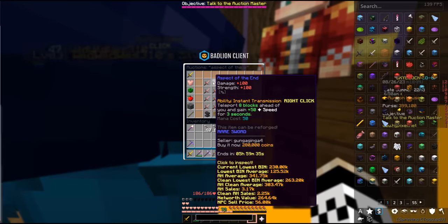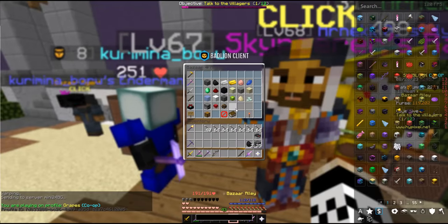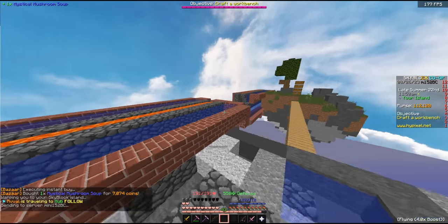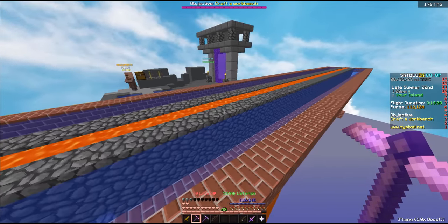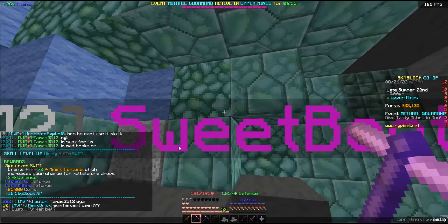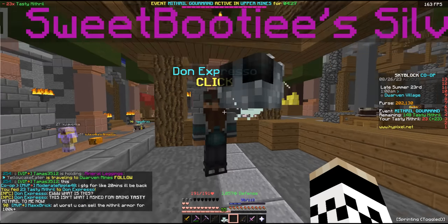With that money, we buy an Aspect of the End for 280k. The last thing I want from the bazaar is some mushroom soup for flying on the island. We set up cobble generators on our island so a few folks will continue to grind on this, but I'm going to head back to the dwarven mines and continue the commission grind. Another mining level. We trade mithril to Don Espresso.